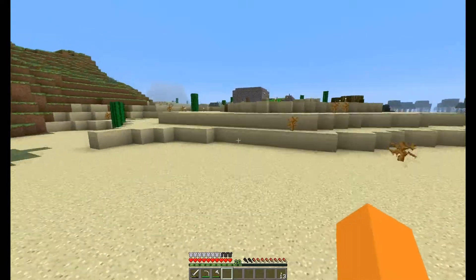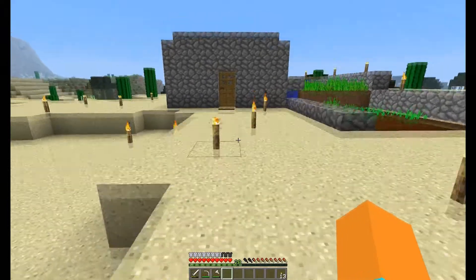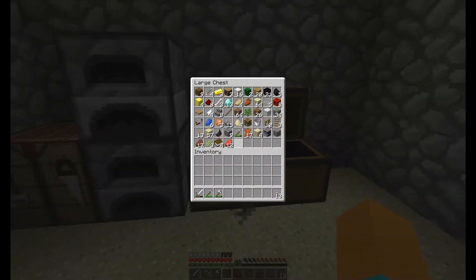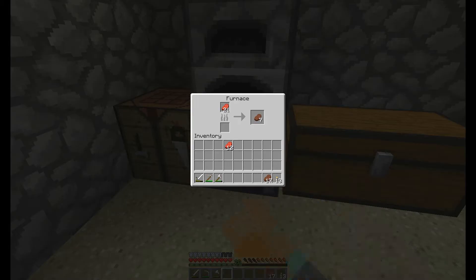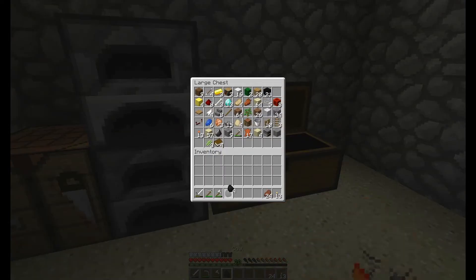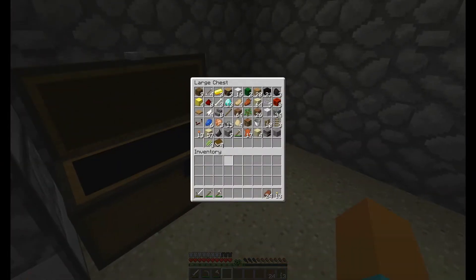I was thinking today we should make a strip mine - we'll build really far down and make a strip mine. Okay, let's just cook this. Do we have any coal? Oh, we've got a lot more. Two coal should be enough. What are we going to eat? Like some chicken. More food - always need food.